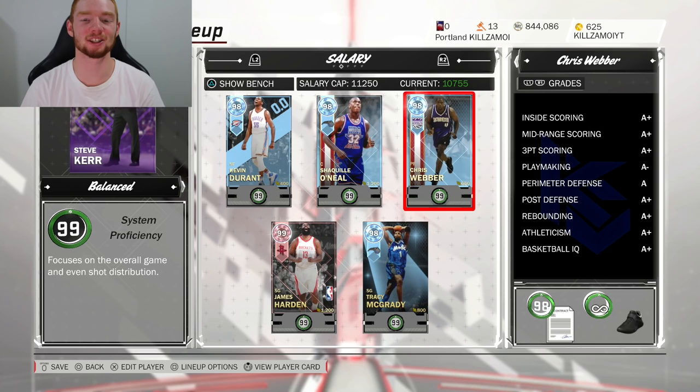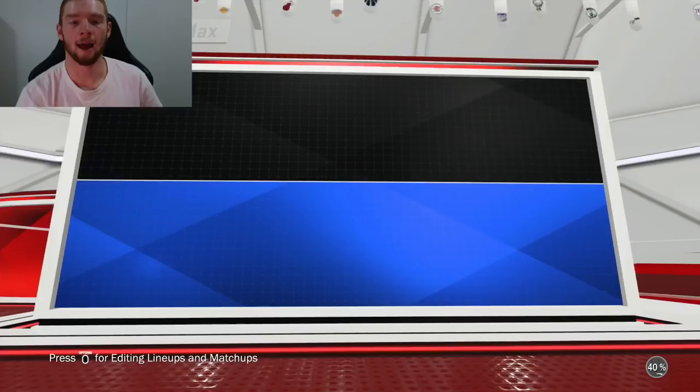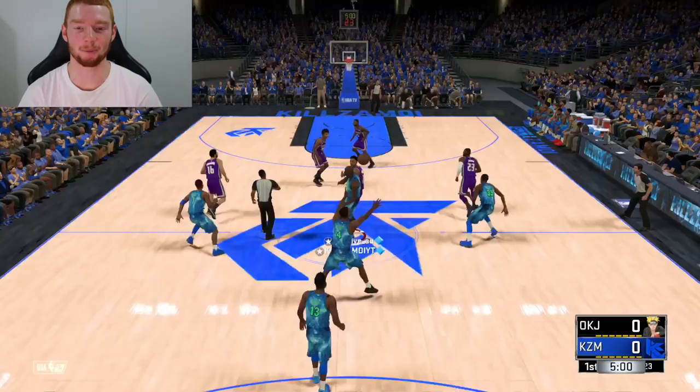Now I'm going to hop into the second game where I just played normally with the team, which means I will sub out Kevin Durant and also won't take every shot with him. This is always the real test and I'm so excited to see what he can do. So without further ado, let's get into the second game. I found my next opponent — he's got a pretty good team, so it should be another good one. I need to play normally in this game and Kevin Durant is going to have the best shot percentage.